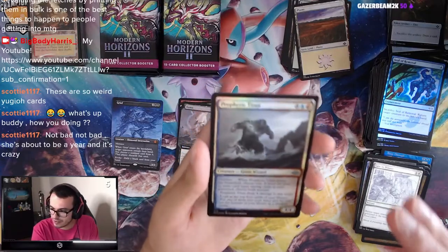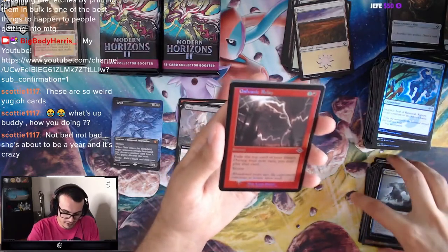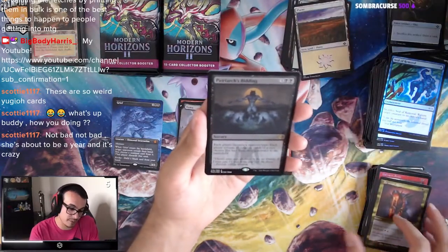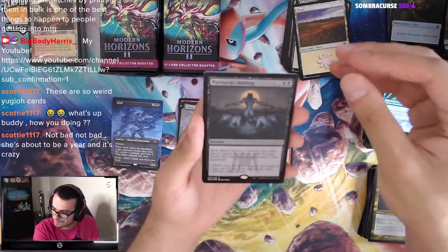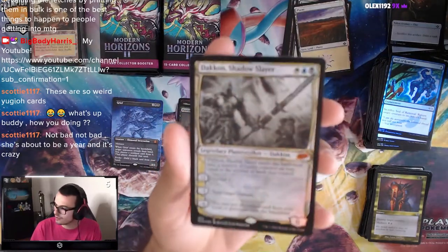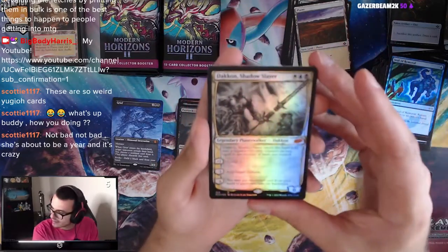Not bad, not bad. She's about to be a year, that's crazy — time goes quickly. Terminal Agony. We got Patriarch's Bidding — this is a reprint. Oh wow, look at that. We got Dack Fayden, Sketch Art Mythic.